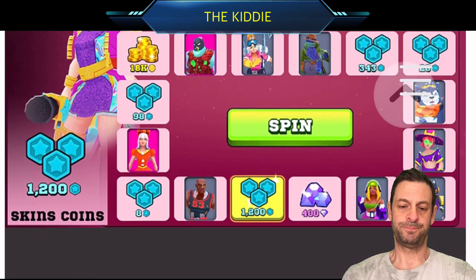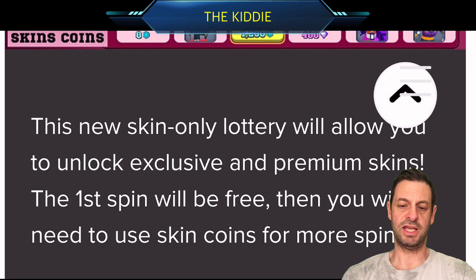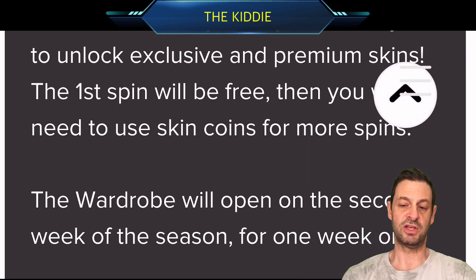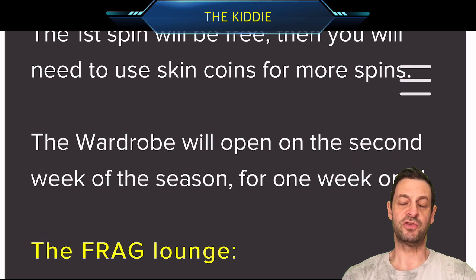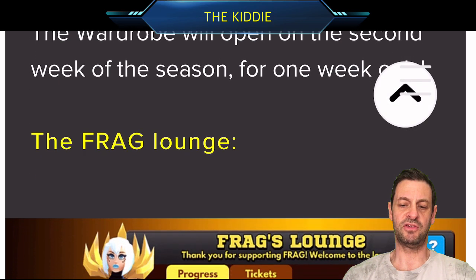Wardrobe: this is a new skin lottery to unlock exclusive premium skins for a free spin, then you use skin coins for more spins. Wardrobe will be on the second week of the season for one week only. So make sure you've got some skin coins if you want to get some of those new exclusive skins.